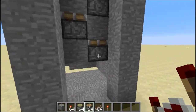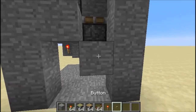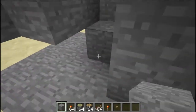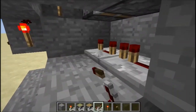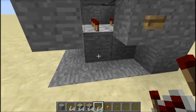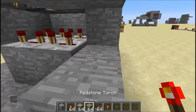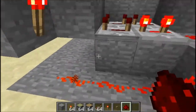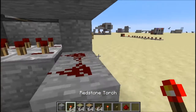Now put blocks like this, get a button and put it right here. Set the repeater delays: this one will be four delay, this will be two, this will be four as well, and this will be three. After that, we need to place redstone and put a repeater here.